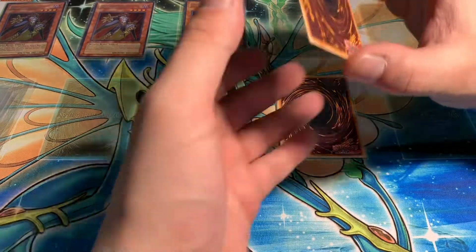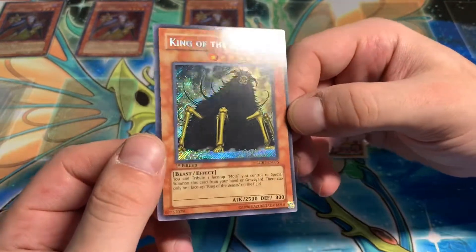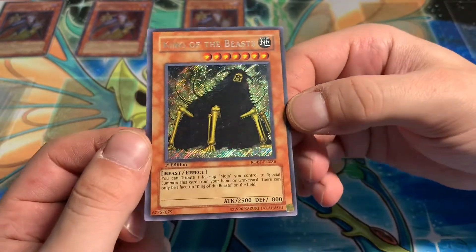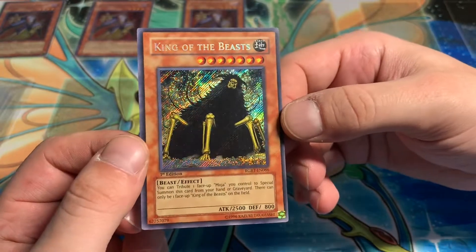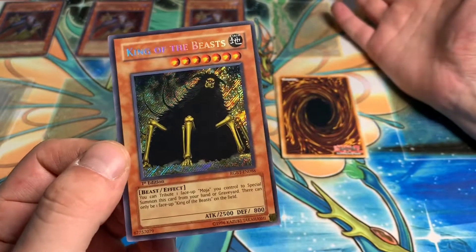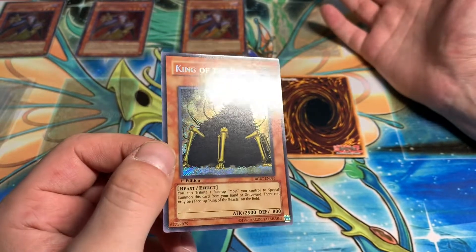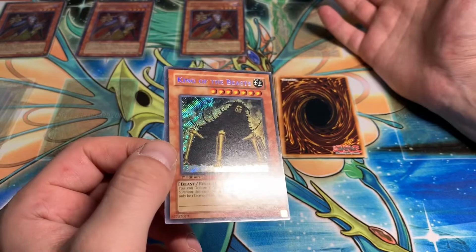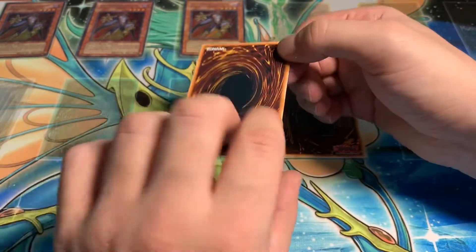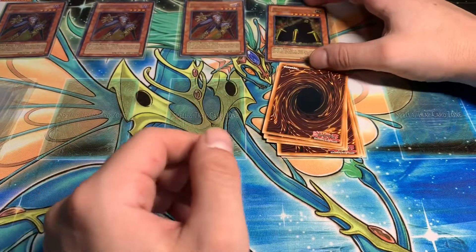On to our next card — we're all sleeved up now. King of the Beasts. I have another card with a nice bleed. See if I can catch it in the light. Love the bleed. Another Raging Battle card — First Edition. I didn't have many of them, so I guess I haven't opened much First Edition Raging Battle. Had to pick it up. Another one, really cheap. King of the Beasts.